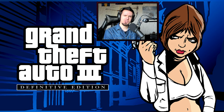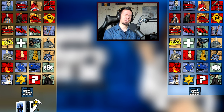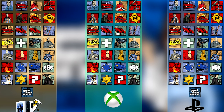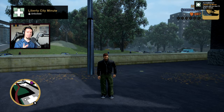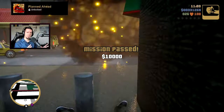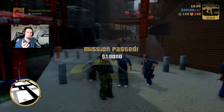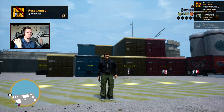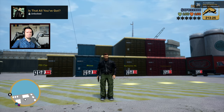GTA 3D Definitive Edition has 29 achievements on PC, 29 achievements on PlayStation consoles, and 28 achievements on Xbox consoles. In this video I'll show you how to collect them all in one single save game. It will not take more than 20 hours to get your trophy and bragging rights. You can skip to a particular part of this video for an achievement you have trouble with. Timestamps are in the description.